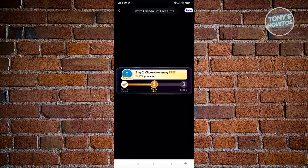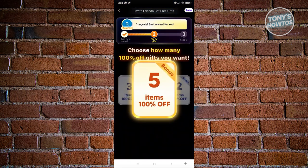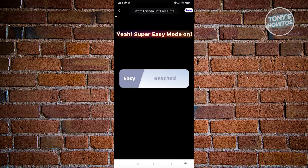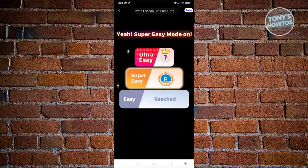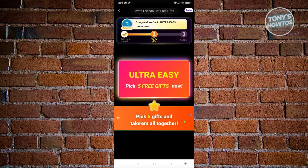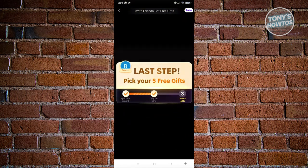Now we have step two: we want to flip four gifts. Let's pick the center one and click on 'Pick.' As you can see — five items, 100% off. It's going to say you're in super easy mode and upgrade your mode. So now it says ultra easy — pick five free gifts. We have the last step, so let's wait for it to load.